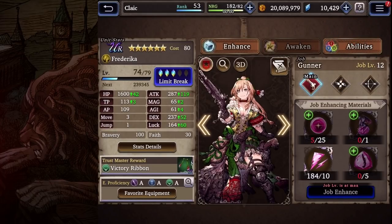Looking at Federica's main job and sub-jobs: she has Gunner, Ninja, and Ranger. This goes together to make her an extremely quick unit, with her agility being high from Ninja, allowing her to move around the map more, and then output damage at a very far range thanks to Gunner and Ranger abilities.